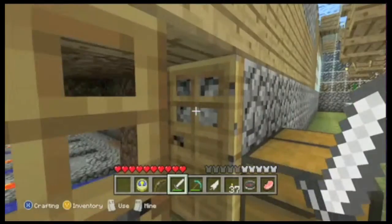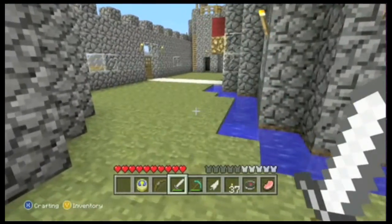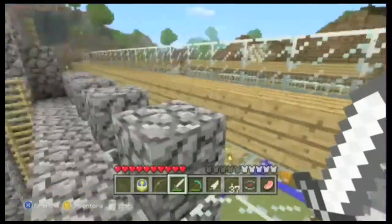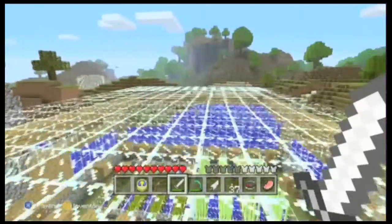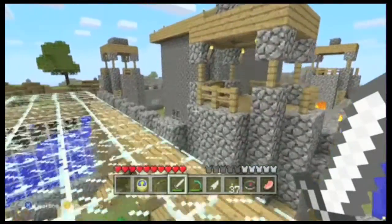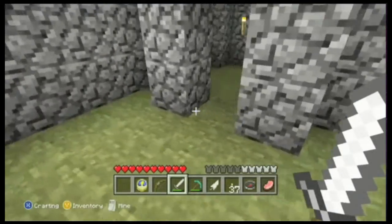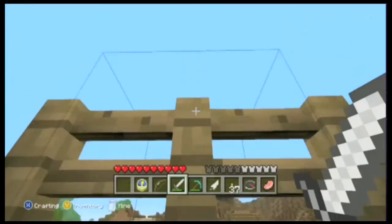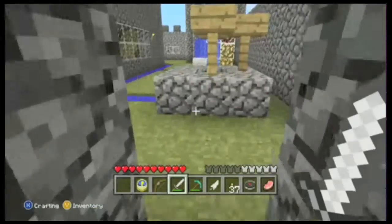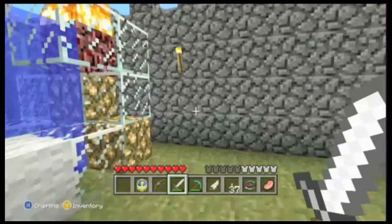I keep closing my doors because I keep having cows and other animals running all over my house. I have four watchtowers on each corner, and you can go on top of the greenhouse if you want. I was debating whether to plant some trees up there — I think that might have been pretty cool. There are chests in each watchtower because the plan was to have bows and arrows up there to defend against any creepers.